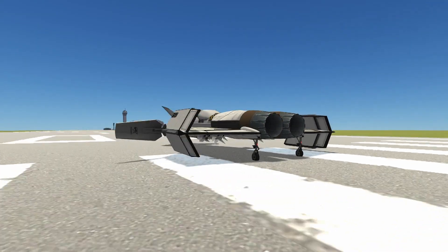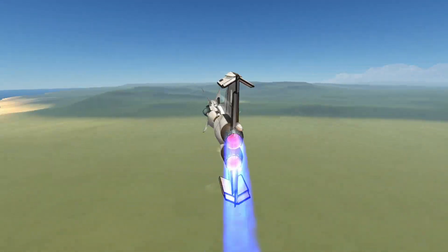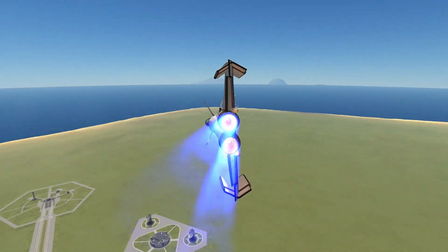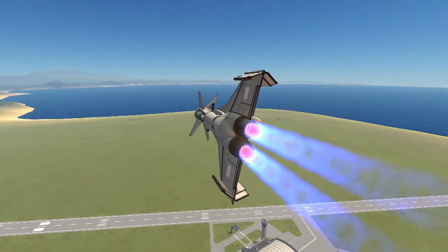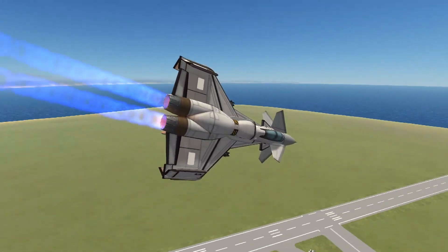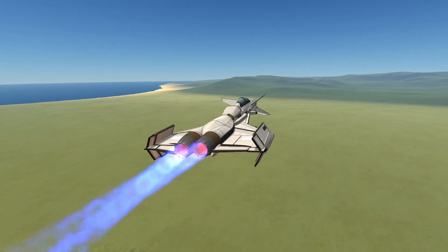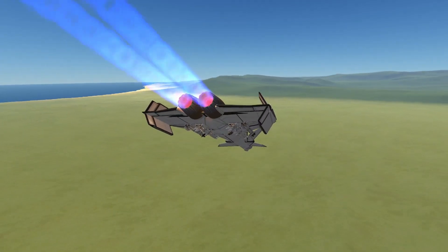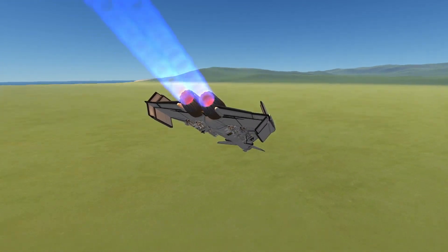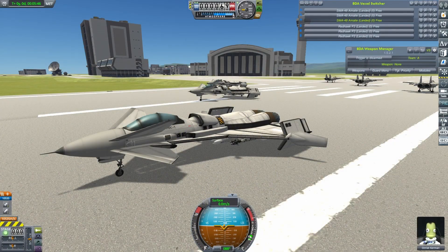It also carries six Sidewinders and six AMRAAMs. I took it up for the usual test flight, and it handles very smoothly. It's not quite as sharp a turner as the other two craft we've seen so far, but I'd imagine it can line up a shot very smoothly. As I mentioned in the preliminaries, it was more than lethal enough — but can it turn it on when it counts? The SMA-48's first challenge will be against my Redhawk.